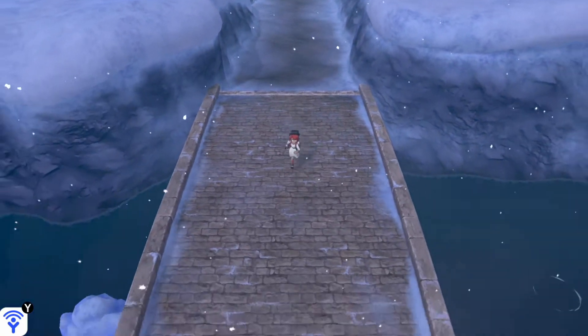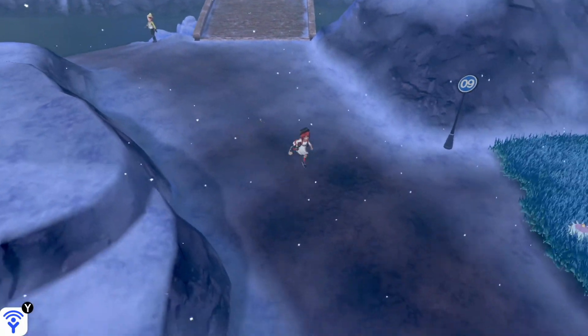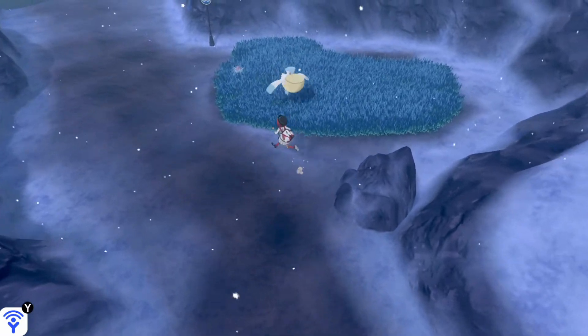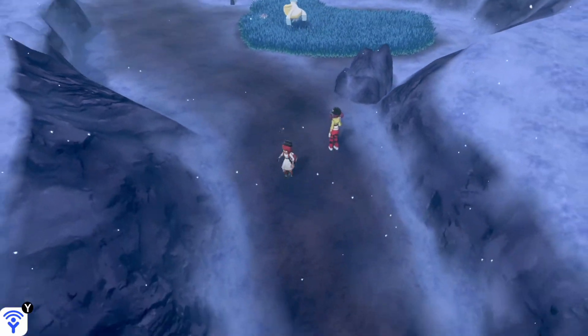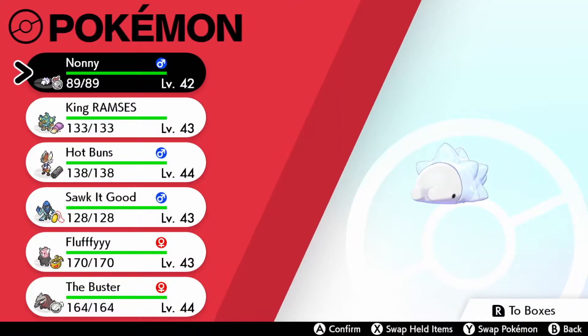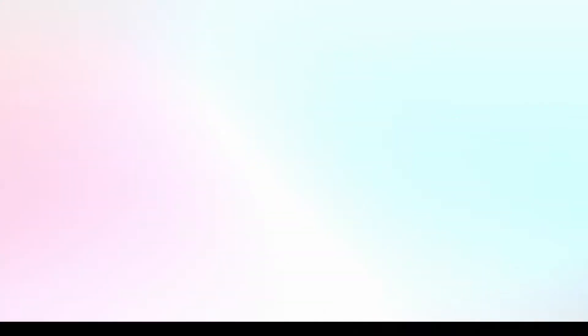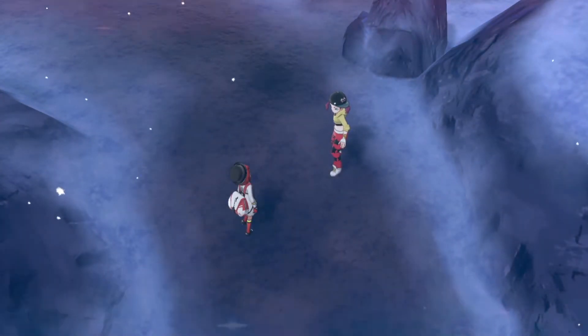So last time, we made it partway through Route 9, only to discover that we now have the ability to cross the water. So we were all like, screw Route 9, and now we're going to be all like, hey, this is Route 9 now. So we're for real going to go through Route 9 after discovering what we could do now that we've had water mode installed into our Rotom bike. Let's do this thing.